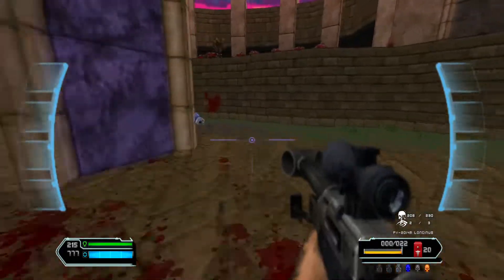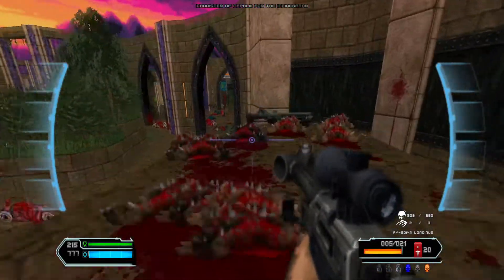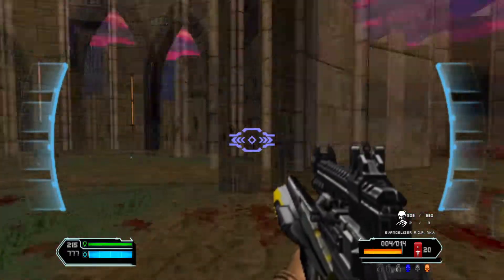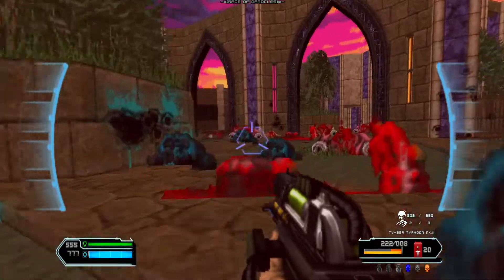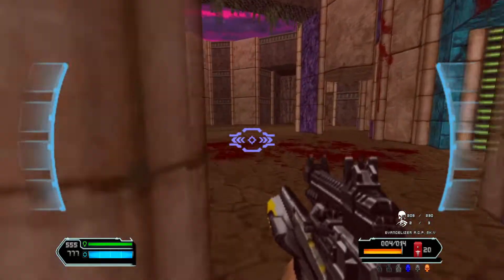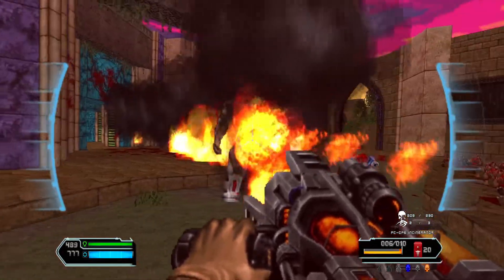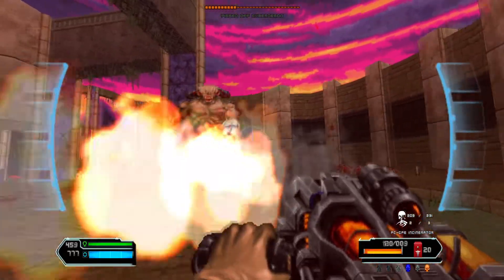Let's grab some canisters. The Evangelizer is the second of two weapons that can be found by killing the Spider Masterminds, and it does not have a secondary fire mode. It's essentially the Doom 2016 Gauss Rifle — or Gauss Gun, or whatever the hell you want to call it — but without all the coolness of the Doom 2016 version. Anyway, there we go.